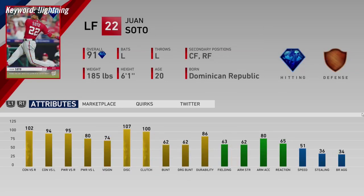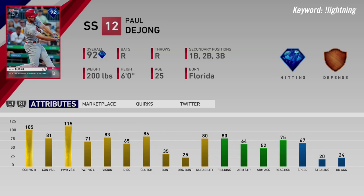91 overall Juan Soto — this was our reveal earlier this week, you might have seen it on Twitter, Instagram, or any of the MLB The Show channels. Last year they did a monthly award Soto; this is the first diamond Soto in the game. He's got 102 contact versus righties and 95 power versus righties. He's a professional hitter — lefty.